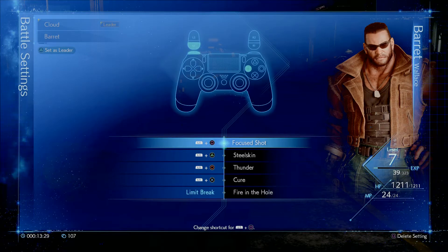But when you finish an attack, special move, or spell, you can also hit Triangle and he will also charge up his overcharge attack. It's not the same amount of charge when you do it that way, but he recovers quicker so you can keep combos going.